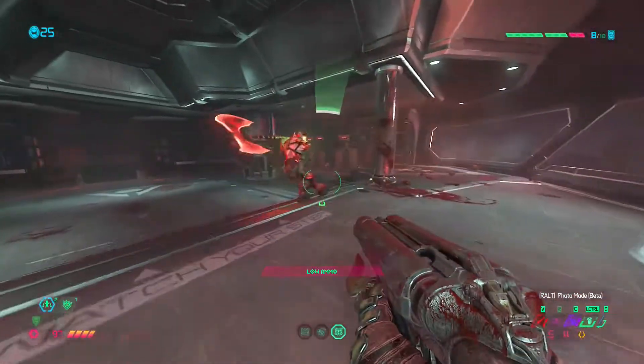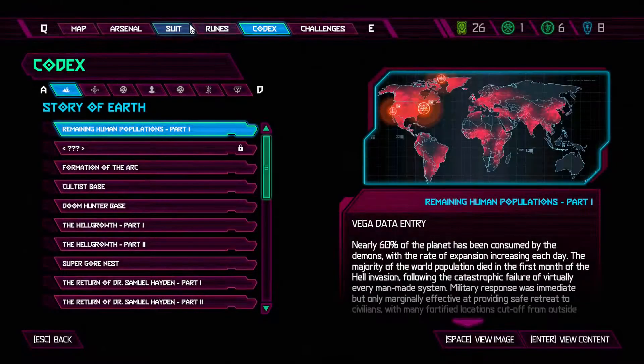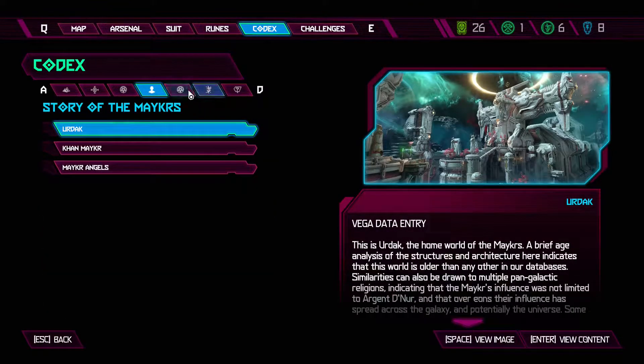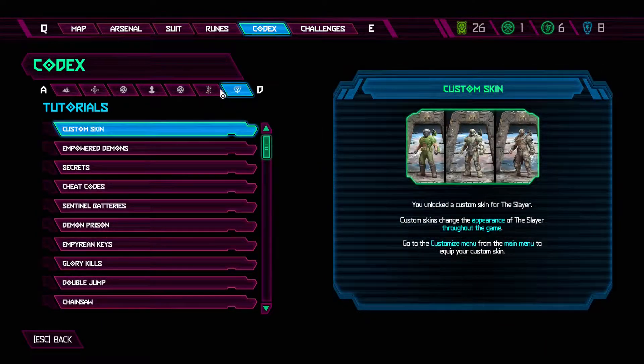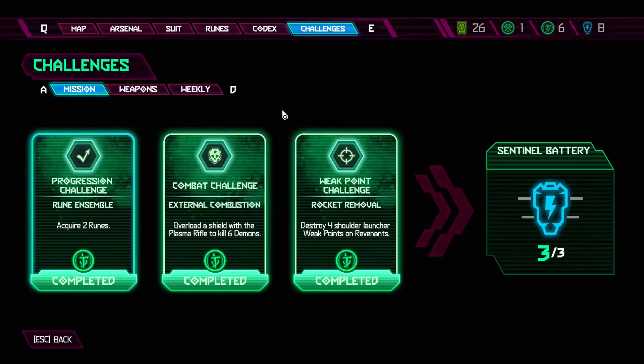If you are someone interested in the story both past and present, Doom Eternal does a great job of presenting it. In the menu there is an option for Codex entries, which you obtain more of as you play. These entries range from the story of Earth, Hell, the Sentinels, and the Makers, and also include codex entries for each of the demons and weapons you come across in the game.